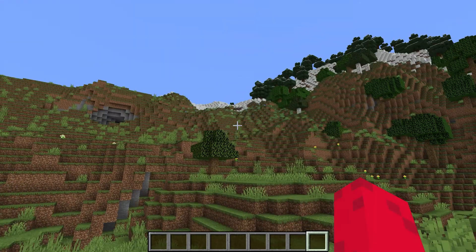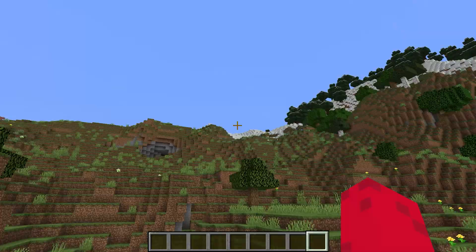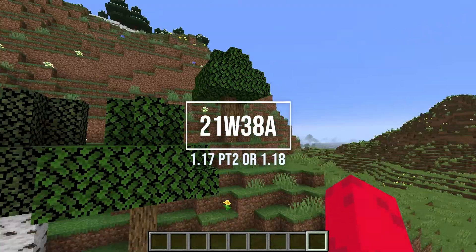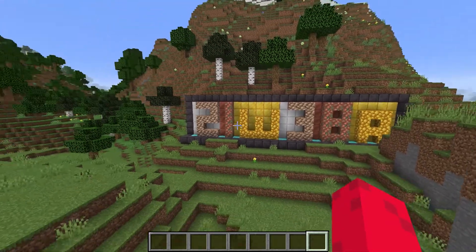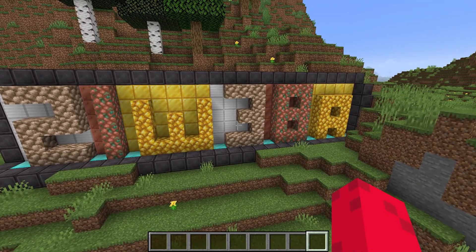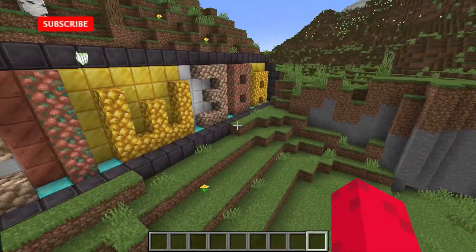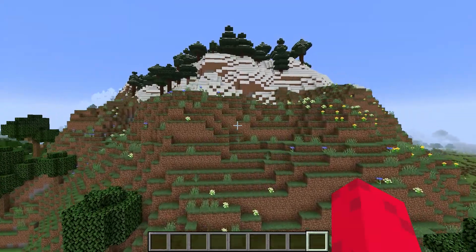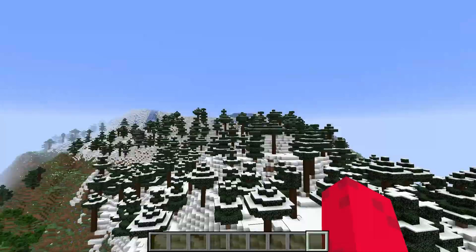Brand new world - this is literally the spawn point right here. We've got this mountain, all snow-covered. 21w38a is a new snapshot, a lot smaller than 21w37a - if you haven't seen that video, go watch it. There's so much going on, but this is the second half of the Caves and Cliffs update, the second official snapshot.